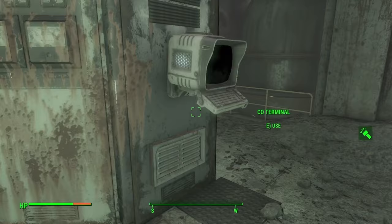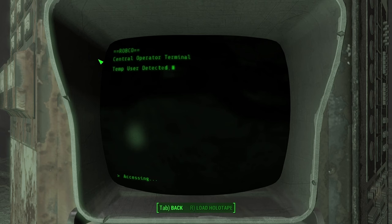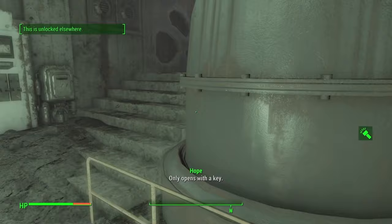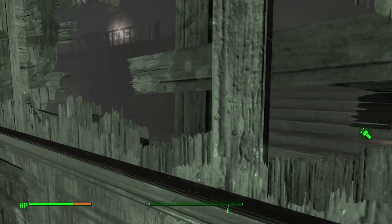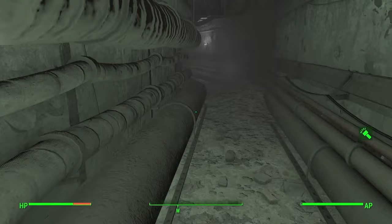Terminal: local generators are active but limited. An admin user is required to make alterations. Admin notes: a utility access card is required for viewing system logs. Now we know what to find — we need yet another key. It's the main room — no way of moving the shelf. Downstairs we go.